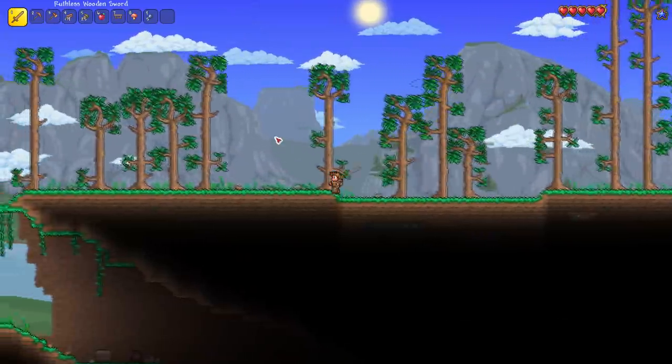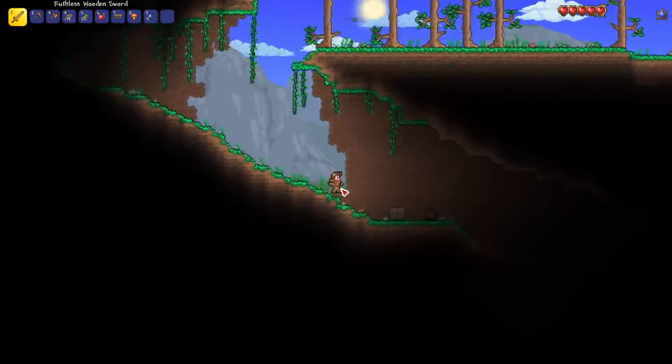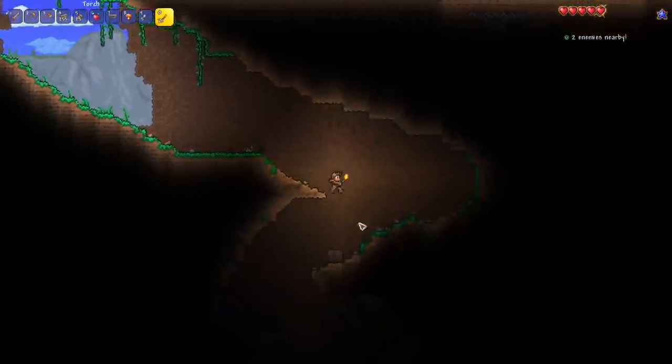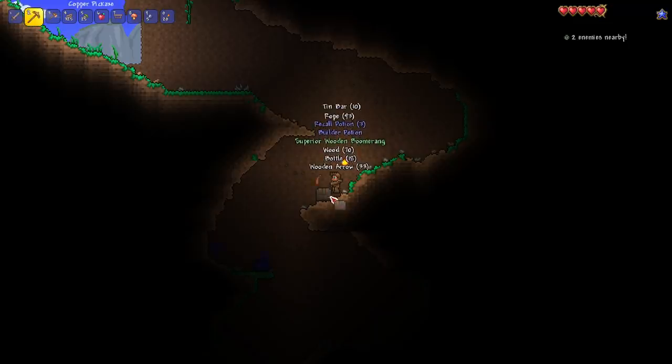When I start a Terraria playthrough I usually like to explore as much of the surface as possible before going into a cave, but I spotted a chest so I have to go down now. There are a couple of things we're going to stay away from until the full release is out.